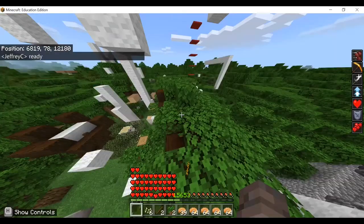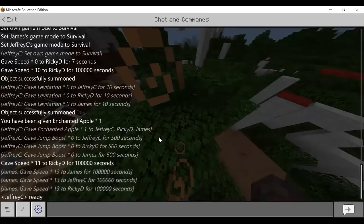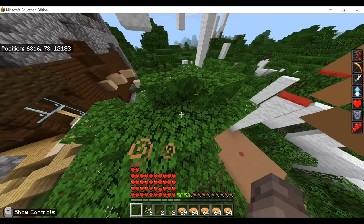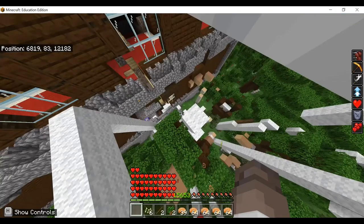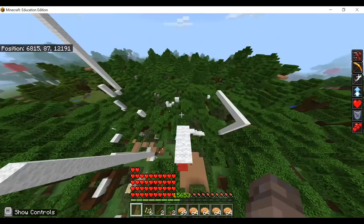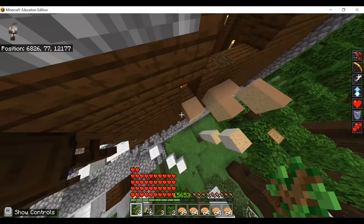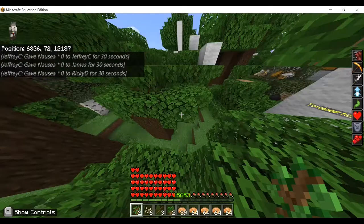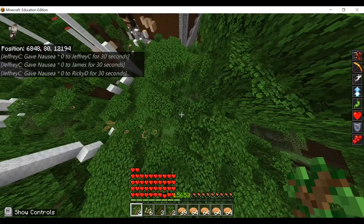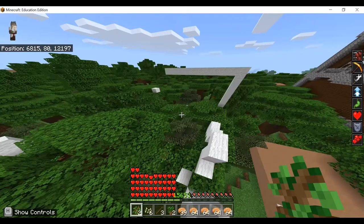Okay, your challenge is to locate an ocean monument. You gotta locate an ocean monument and teleport everyone there. Jeffrey, you first. It's actually a very easy challenge — just locate an ocean monument and then teleport us there.